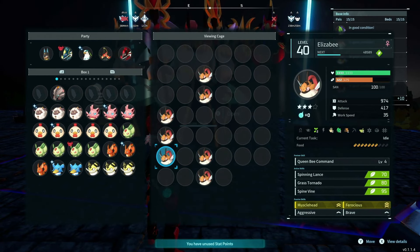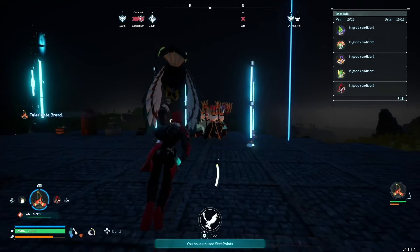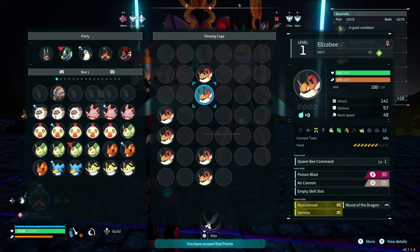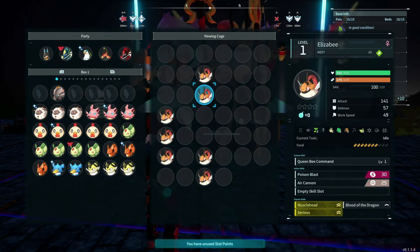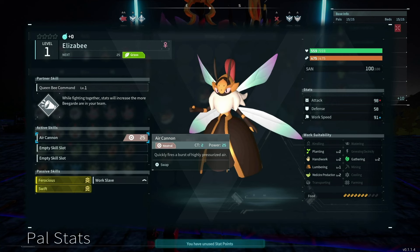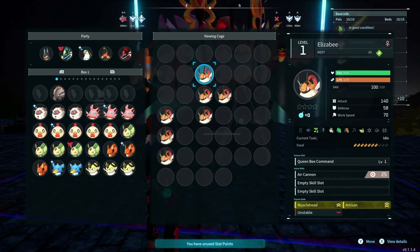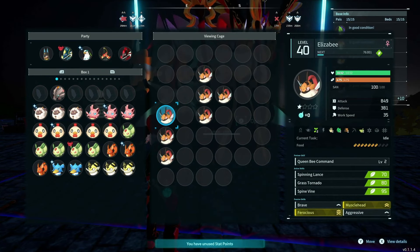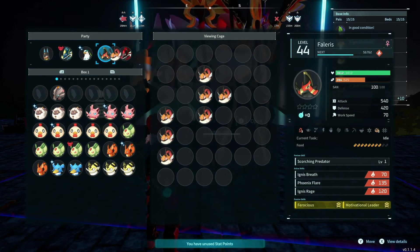So they actually have different IVs — individual values. The attack can be in a range. At level 1 you can see 140, 141, and 140. As you get into higher levels, that gap can change a lot more — a significant difference once you get up to level 50.